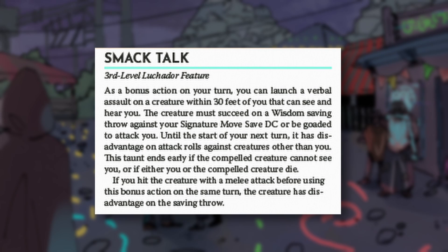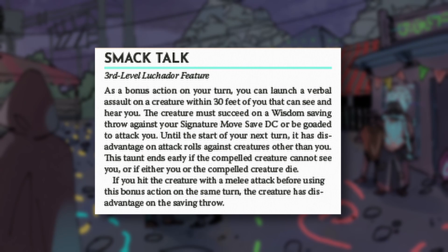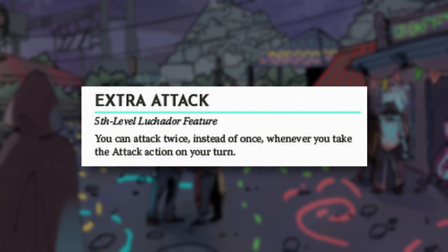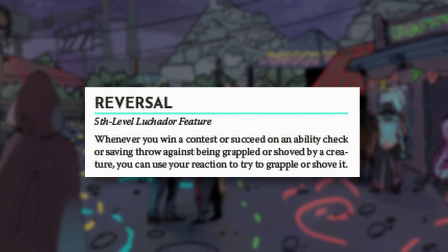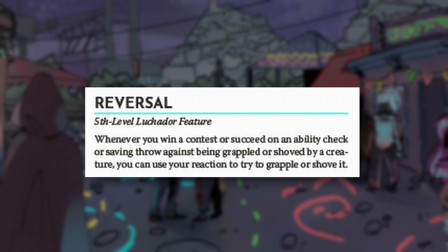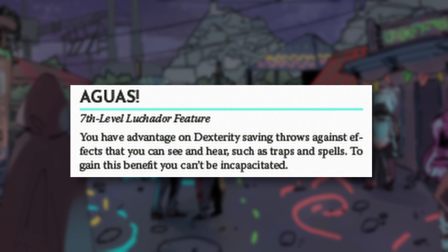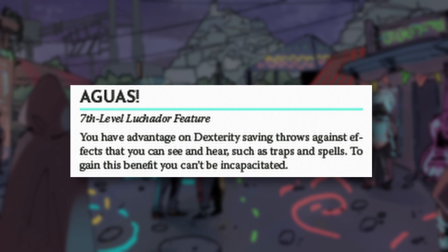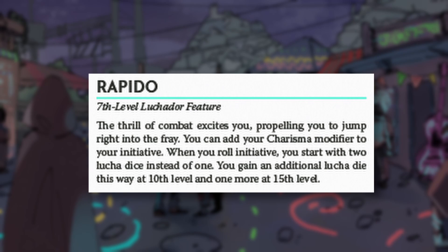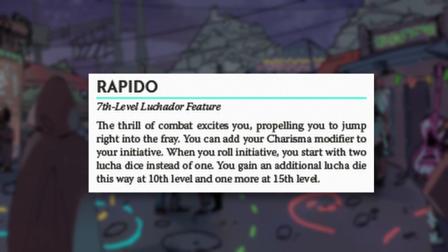Smack Talk conveys the trash-talking promos wrestlers do and has an in-combat benefit: as a bonus action you can taunt an enemy, and if successful they have disadvantage on attacking anyone but you, helping you hold the front line. When Extra Attack comes online it lets you mix grapples, shoves, and attacks all in the same turn — a real game changer for setting the pace in combat. Reversal lets you turn a grapple or shove made against you back on your enemy as a reaction. Rapido continues the agility theme: you add your Charisma modifier to initiative and now generate an additional lucha die when you roll for initiative, ensuring you can open combat with a 2-die signature move.